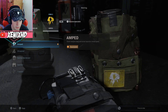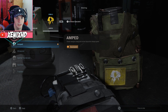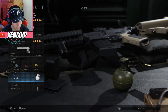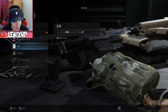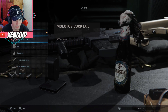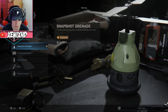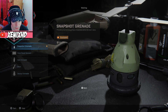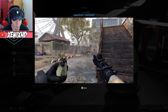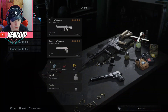Perk 3 is Amped — faster weapon swap and rocket launcher speed. Again none of the others sounded too good, and if you're running and gunning you can shoot someone, run out of ammo, then switch to your pistol real quick to survive longer. For lethal I put frag grenade — I also thought about C4 but haven't tried it yet, so I'd go with either. For tactical I chose the snapshot grenade — whenever it explodes near an enemy it lights them up like a vision pulse, so you can see them through walls. You can just throw it over a wall and see if a whole team is standing there.